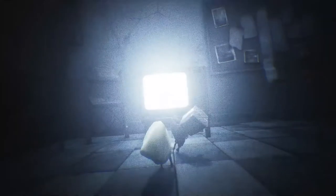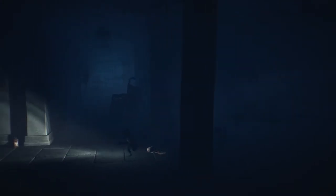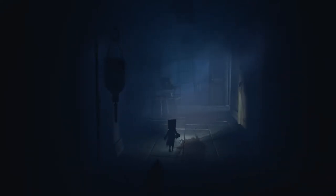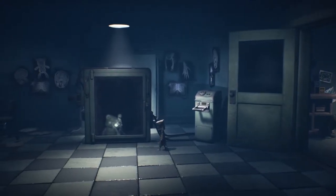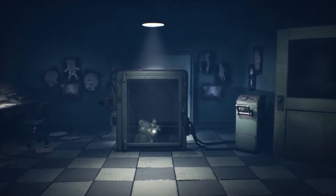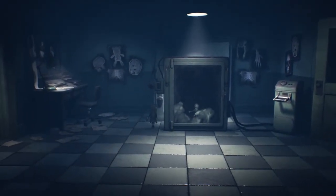There's another segment where Mono is drawn into the TV world and gets pulled out by Six again. The next chapter introduces the duo to a dark hospital setting, in which you're provided a flashlight to observe your environments better. The hospital has elongated tunnel-like hallways that have you moving up and down as opposed to left and right, and it does a good job of making you feel uneasy. There's then a puzzle involving an x-ray to find a key hidden in stuffed animals, and you use a cremation chamber to burn the toy and get the key out.